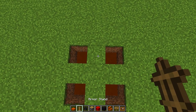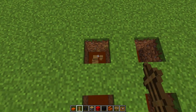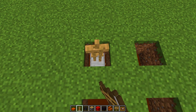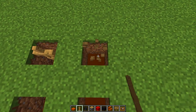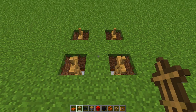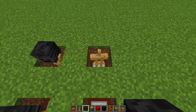Then grab your armor stands. Stand in the middle and place an armor stand in each one of these holes. The important part is you need to make sure you get a straight armor stand — you might need to replace it a few times to get it perfect, because it looks a lot better when it's straight. Once you have an armor stand in each hole, grab your wither skeleton skulls and put a skull on each one of these armor stands.